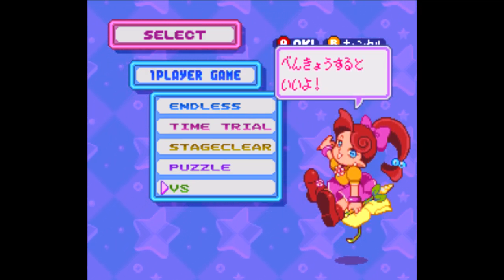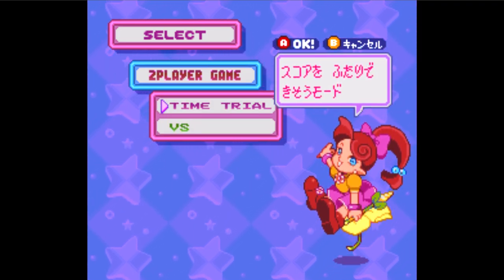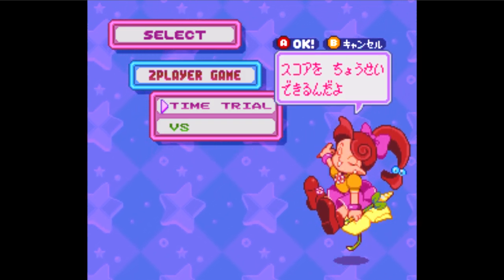Now let's check out the two-player game section. The pink section is the time trial mode. Here, two players race the clock to get as many points as possible. Get the highest score to win.